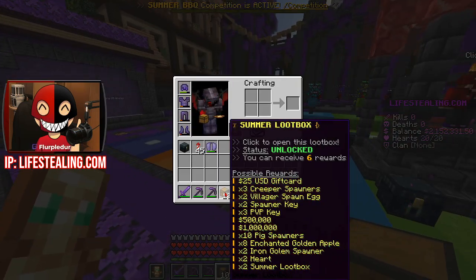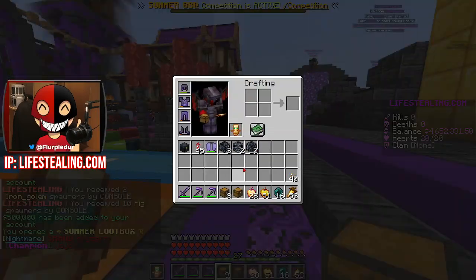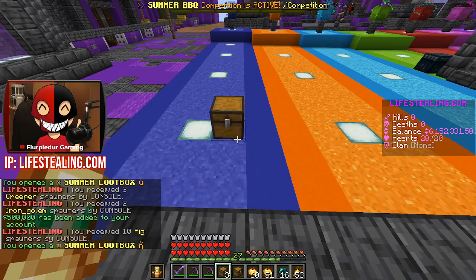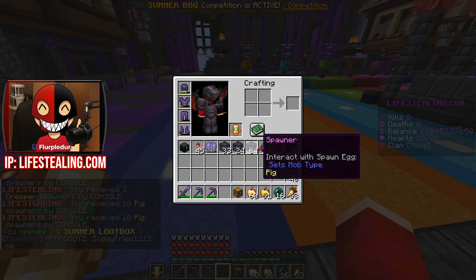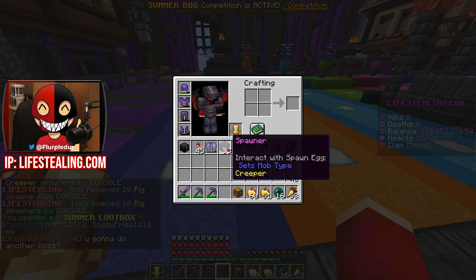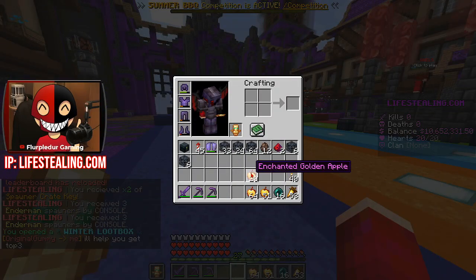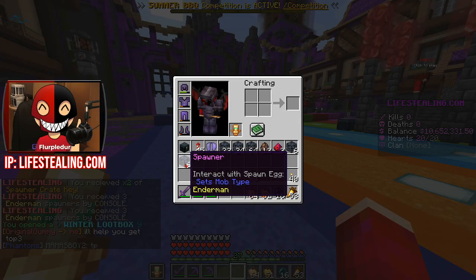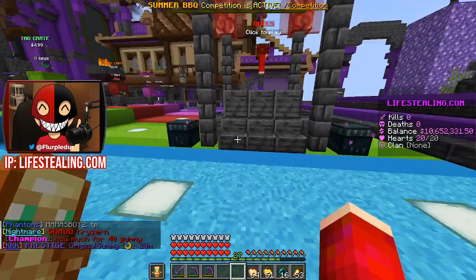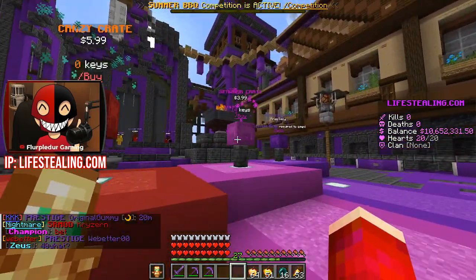Let's start with the Summer Loot Boxes. It auto-rolls instantly. We got a bunch of money, a bunch of crates - 10 Villager Spawn Eggs, that's actually insane. 2 Life Pig Spawners, more Pig Spawners, Iron Golem Spawners, and Creeper Spawners. That is super awesome. For our Winter Loot Box - a bunch more Golden Apples, or Notch Apples. That's super awesome. Some more Enderman Spawners as well - that is huge. And 2 more Villager Spawners. That's freaking nice.